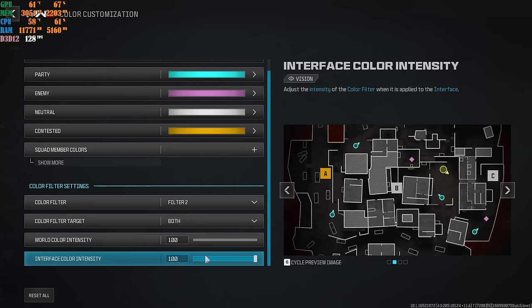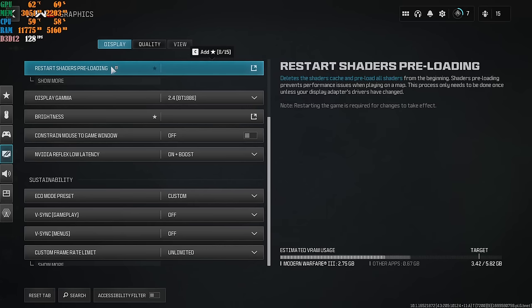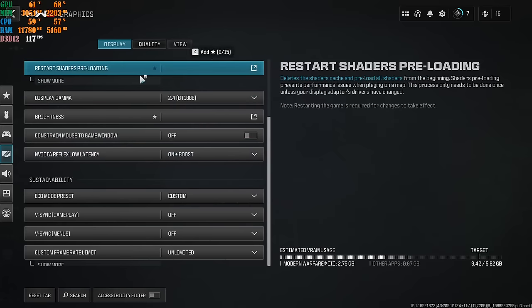Now the most important final step to make all these settings apply: go to the Display tab and click Restart Shader Preloading, then click Restart. Once you click that button, quit out of your game completely — whether on Steam or Battle.net — then relaunch the game. At the top left corner it will say installing shaders from zero to 100%. Please don't touch your mouse or keyboard while the shaders install. Just wait until it finishes at 100%.